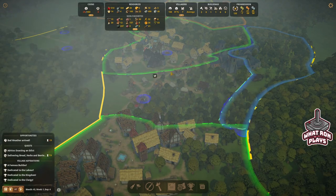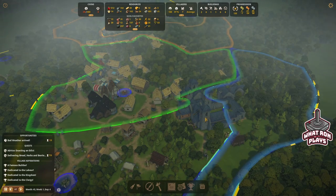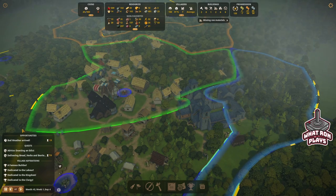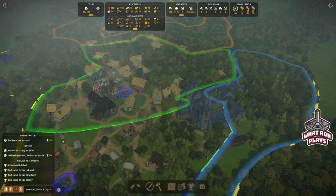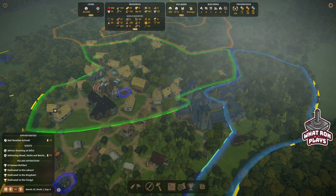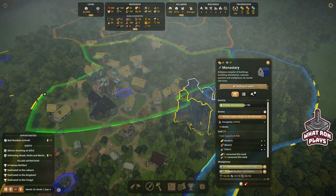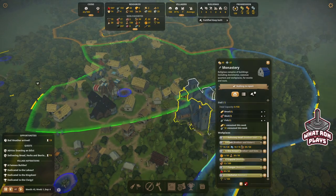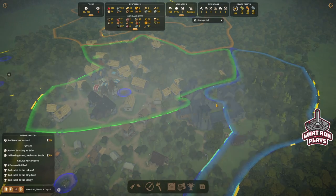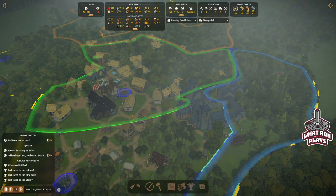Another frustration: when I had visitors to the monastery, I needed to keep their happiness at 90-100%. Mousing over it would say their happiness is only 64% because I was unable to meet one of their needs — just showing a red line saying 'unable to meet two needs' with no detail. I built every single piece of the monastery I could, yet I still missed some needs I can't identify. I missed out on a couple of quest rewards because of this.